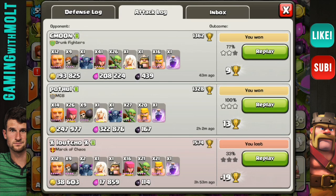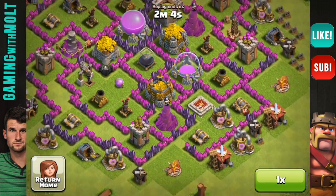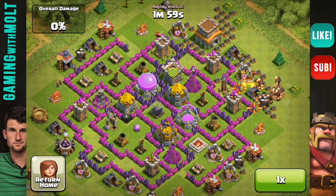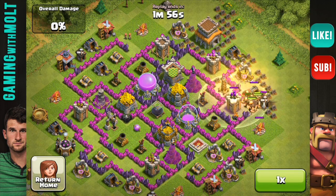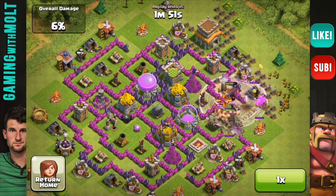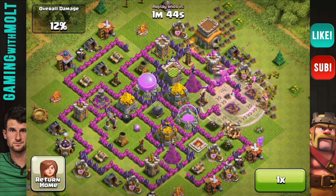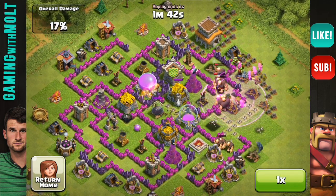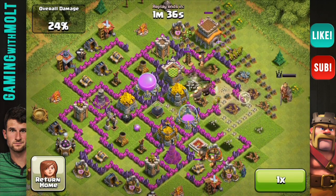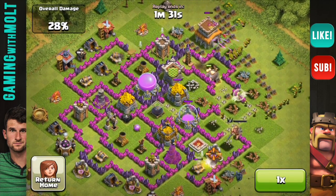Here's the last one - another 500,000 resource raid with my PEKKAs. I'm dropping in up here at the top right because that Tesla is down and I really want to get in there to that air defense. I dropped down my rage spell and wall breakers to get those giants in there. It takes them a little bit because they are distracted by some of the other defenses, but eventually they head back in and I drop my healer down to keep those big boys up.